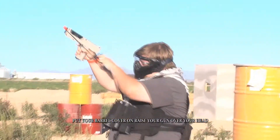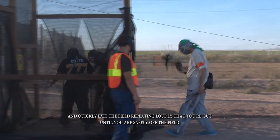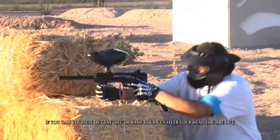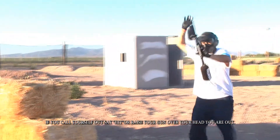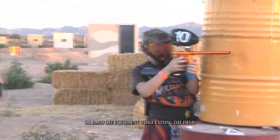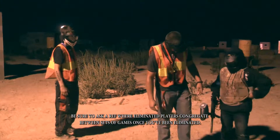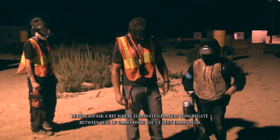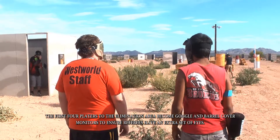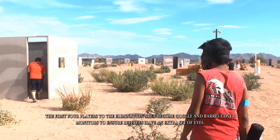Put your barrel cover on, raise your gun over your head, and quickly exit the field, repeating loudly that you're out until you are safely off the field. If you call yourself out, say hit, raise your gun over your head — you are out. Eliminated players do not talk, point, or hand off equipment while exiting the field. Be sure to ask a ref where eliminated players congregate between sets of games. The first four players to the elimination zone become goggle and barrel cover monitors to give referees an extra set of eyes.